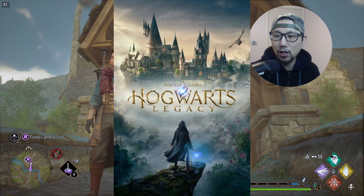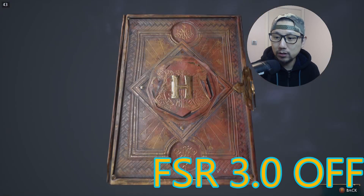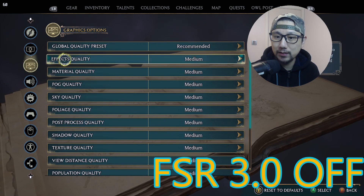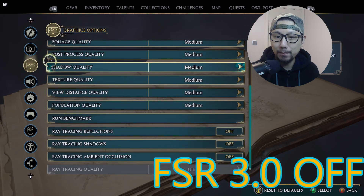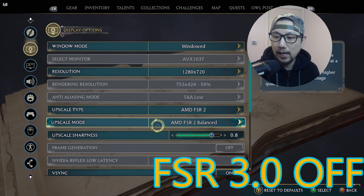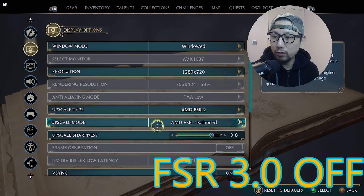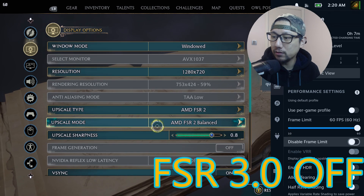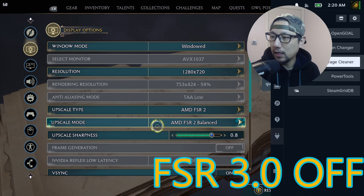The first game I'm testing out is Hogwarts Legacy. This is without the mod, so we'll check out the settings first. I'm using recommended settings for graphics — the global quality preset is set to recommended, so it's all medium. For the display I'm using FSR 2 balance. I've got controller utilities on recommended settings with 4GB VRAM and a 60fps frame limit.